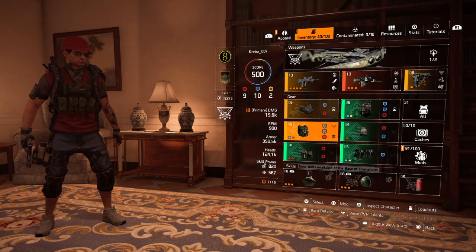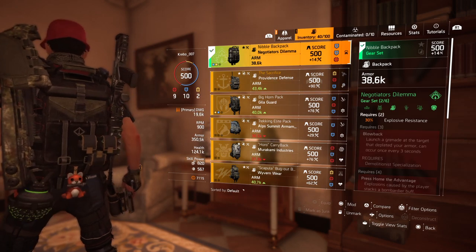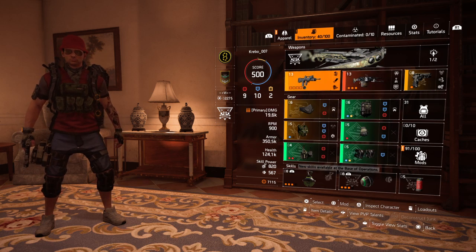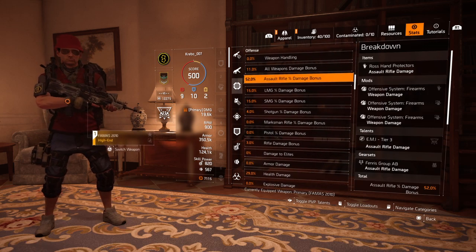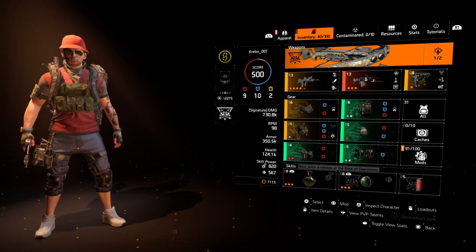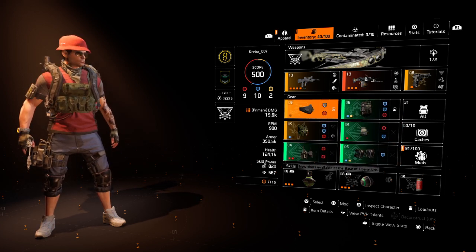I'm hoping this build will keep me up a bit longer in the DZ and get me some more kills, because all of my other builds have no explosive resistance and not this much armor. So I'm hoping this could keep me alive long enough to actually do some damage. I'm also happy about the all weapon damage being over 50%, because even on my Bloodsucker build it's not really that good. So that's the new DZ survival — or DZ hazard build, whatever you want to call it. The next time I go into the DZ I'll hit the record button and share that with you guys.